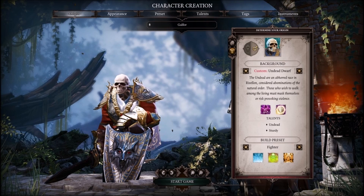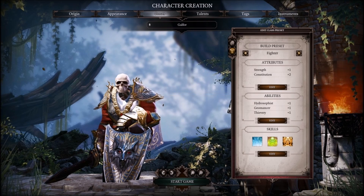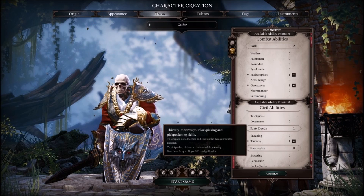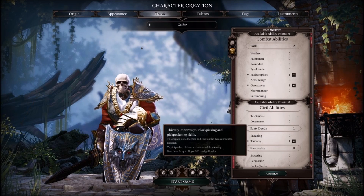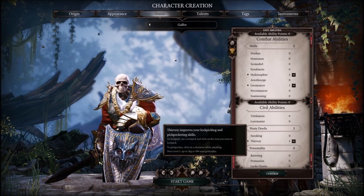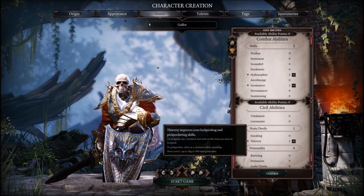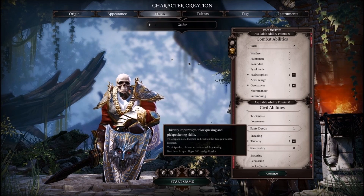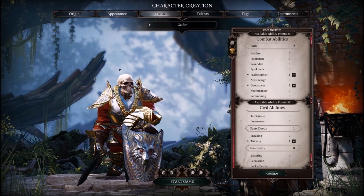We're going to be going with the Fighter class, but obviously changing it a little bit. We're going to be doing the Hydrosophist and Geomancer skills. You're also going to want to get one point in Thievery. Now Thievery might seem a little weird, but keep in mind undead don't need lockpicks — they are a lockpick. They use their bony fingers to unlock any doors, which is really nice. So always put points into Thievery, especially if you have an undead in the group, so you can pickpocket and open up early doors to get some nice loot.